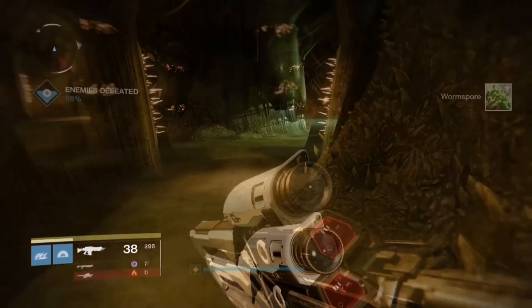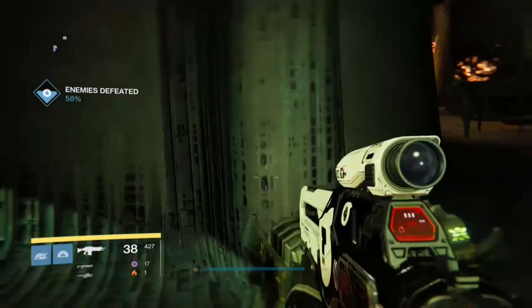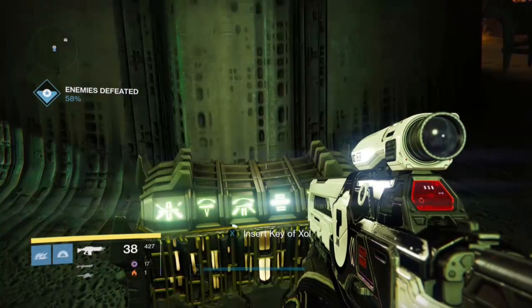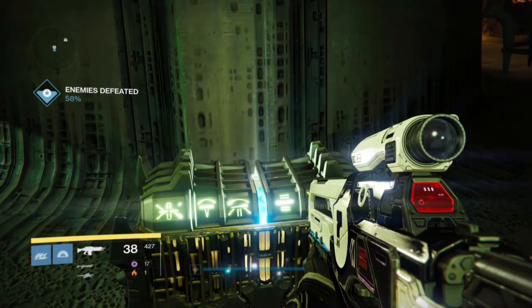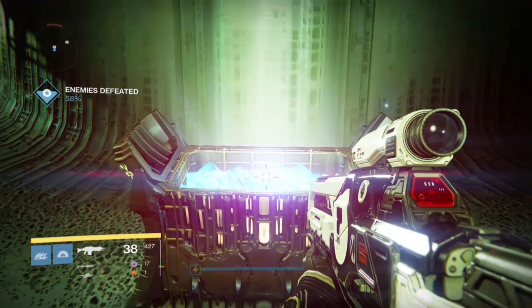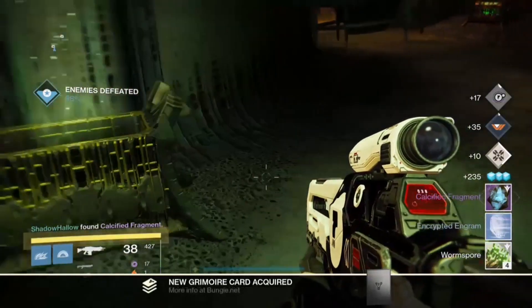I don't even know if you have to do something specific to make it drop from enemies. I just know I was killing enemies and got it to drop. So if you do the same and get it to drop, just take it to this box and open it up to get all the nice rewards out of it.